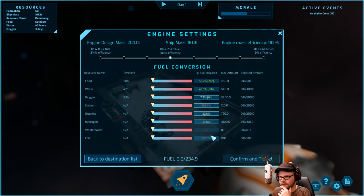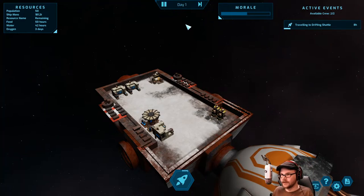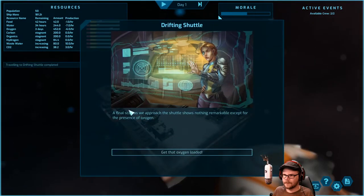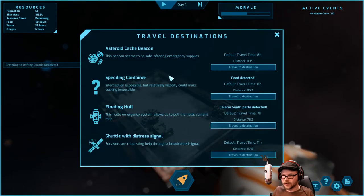I'm not going too slow — keeping a decent speed. We aren't making any more hydrogen but we are making wastewater and CO2. We'll get that container to make water. There's oxygen — bring it on board. I don't want the people. Okay, we've got six days of oxygen. Let's go get some food — eight hours away.